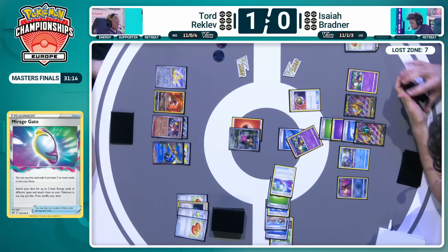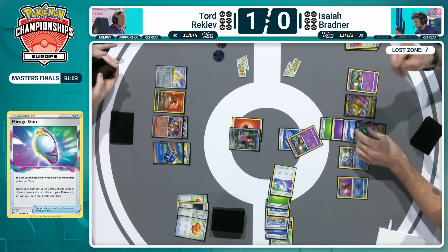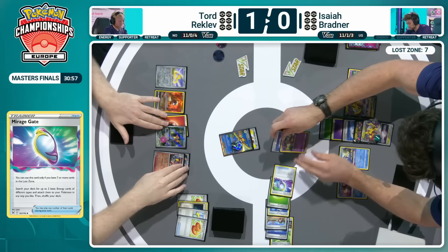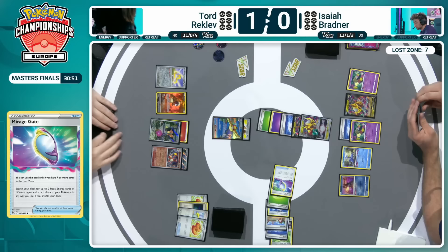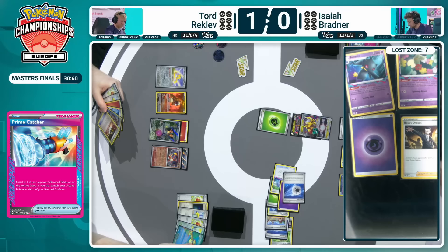It's a bit of a throwback to pre-rotation, prior to this European International Championships, where we had both of these decks flying high in the meta, really taking down a lot of tournaments. We do see the Prime Catcher of Isaiah's own here, with that Giratina V-Star now evolved up — with that 30 damage taken from the Heat Tackle — targeting down Tord's support Pokémon. Here we go, first couple of prizes — looks like it's going to be taken with that Lost Impact, 280 damage to knock it out. Pidgeot EX has been taken out of play with the first knockout from Isaiah Bradner.